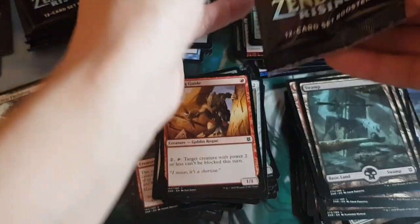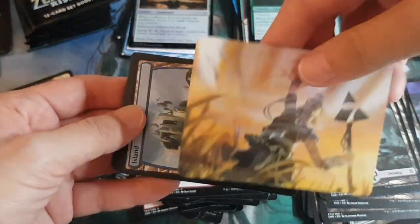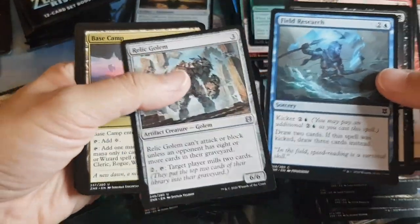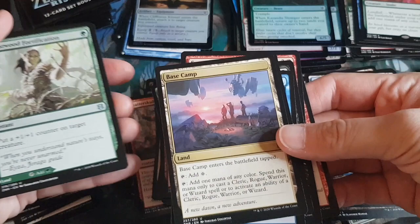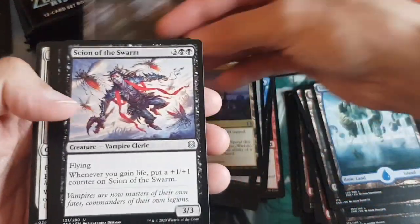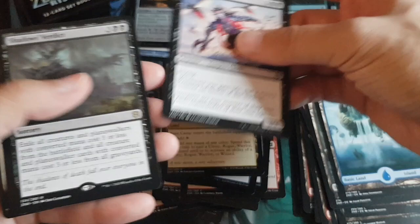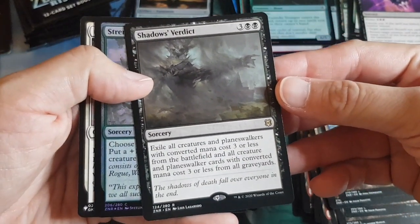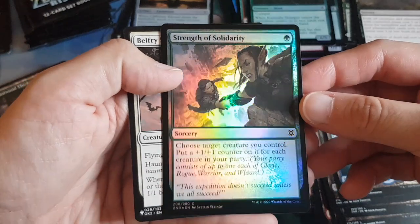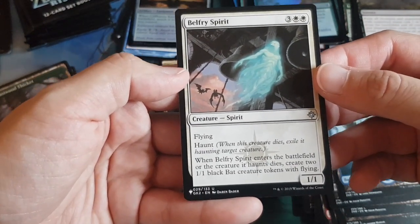Down to the last five packs. Pack twenty-six: art card Core Celebrant. Island land. Six connected commons. Head turner: Vastwood Fortification — instant on one side, Vastwood Thicket on the other. Wild card: Sign of Swarm. Another Inscription of Ruin — great sorcery. Rare: Shadow's Verdict — exile all creatures and planeswalkers with CMC three or less. Then Strength of Solidarity foil.